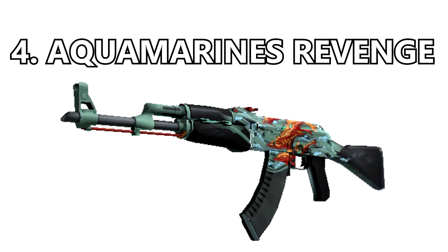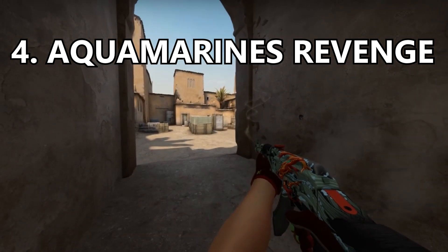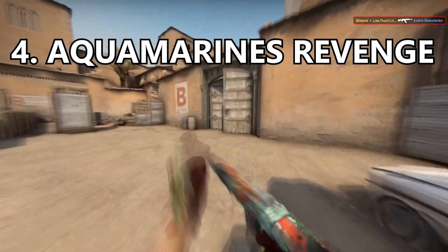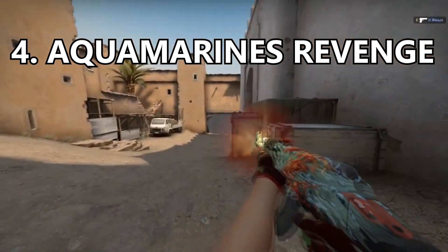Coming in at number 4 is the Aquamarine Revenge. When I say CSGO AK skin, this is likely what all of you think of. The Aquamarine Revenge is such a classic and the colors work so well together. Also, what's cooler than some fire dolphins on the gun? That's just absolutely nuts.